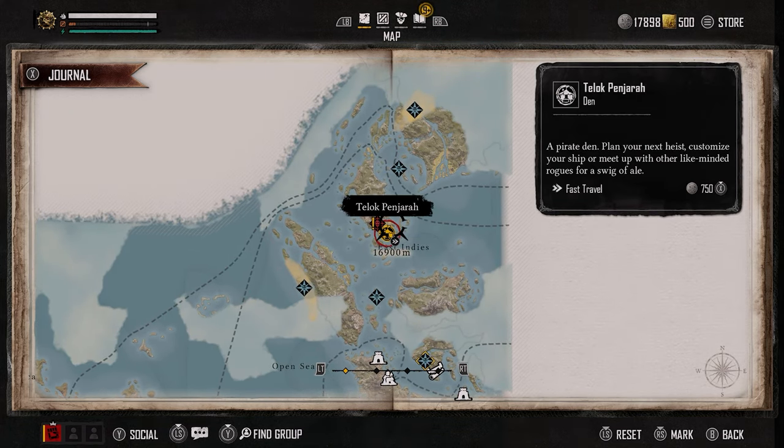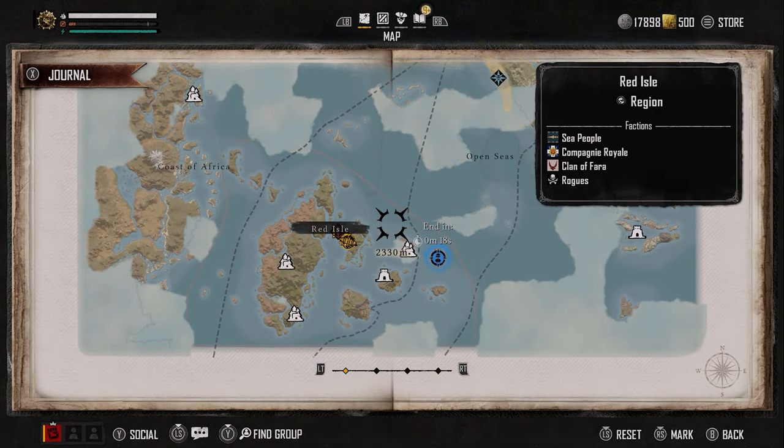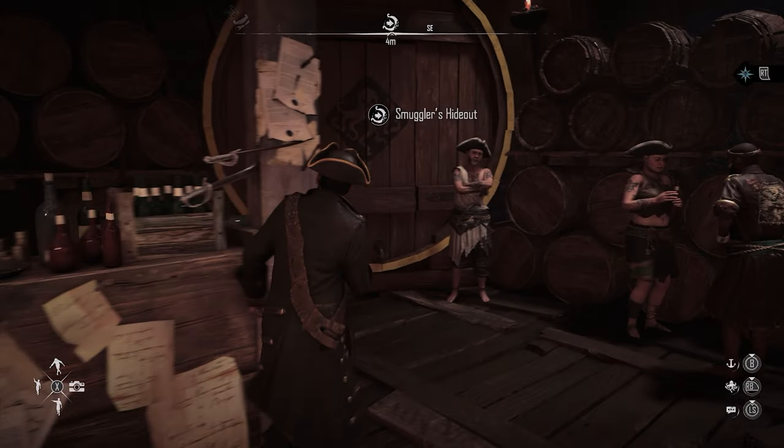The real trick to making a lot of pieces of eight in a short time is to use them to compound one another. So when you first get the Helm, don't go too crazy — just do the basic missions and get to the second area as quickly as you can. I'll show you why.